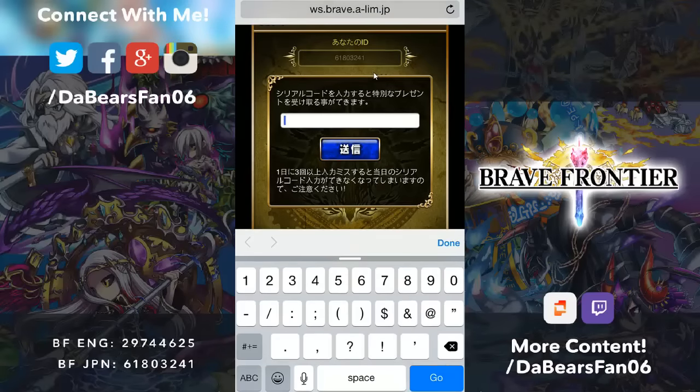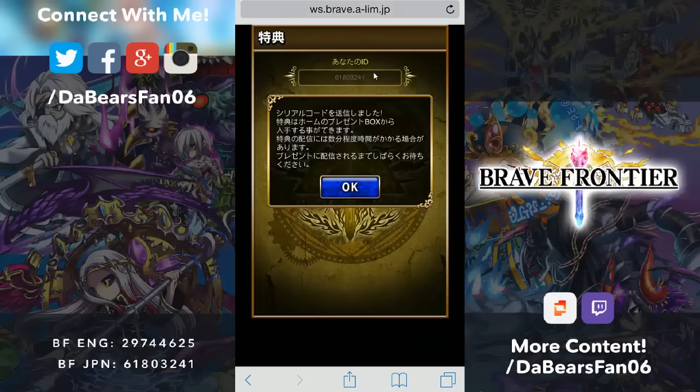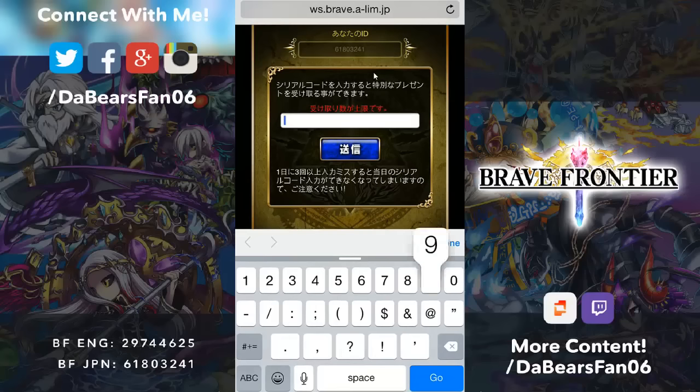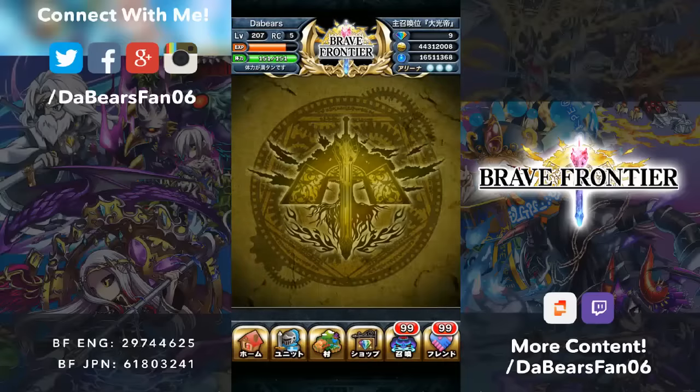So you're going to type the codes in. The first one is 96211421. It says 'box', that means it went to my box. Just hit the button again and then it's 96986140. Then I'll show you what I got in the box here.